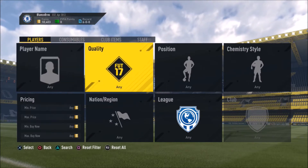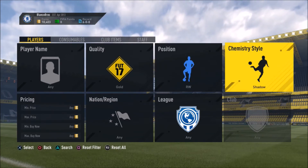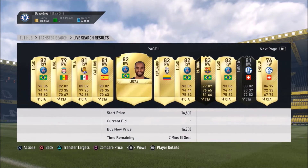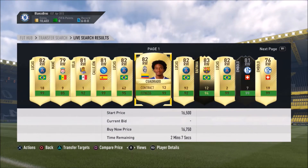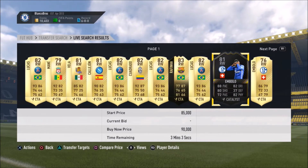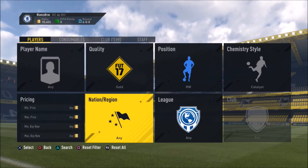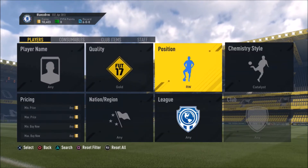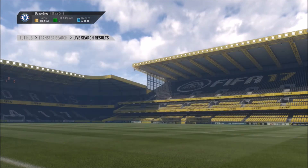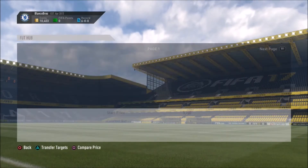Another good trick whilst trading is looking for players that are a little bit different. When you search up most positions and see a player with a really good chemistry style — like Catalyst or Hunter — they all of a sudden become far more popular. You can see Quadrado for 16k, Lucas for 6.9k — a lot of people will pay far more money simply because of the chemistry style. For strikers I'd probably go Hunter.